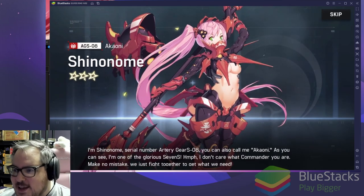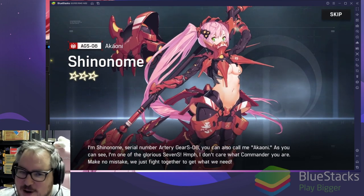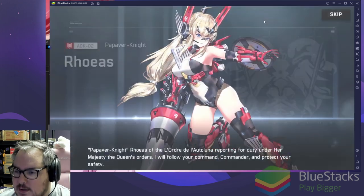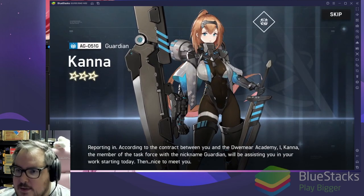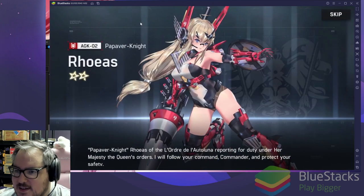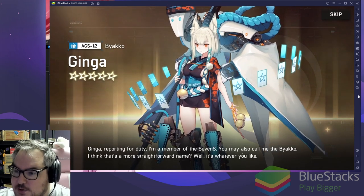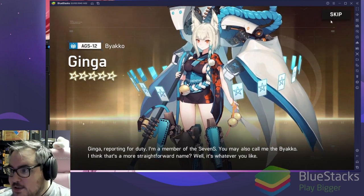Look at that design — she looks awesome as our four-star! We also have Gray, Royce, and Margot who we already have. Kana — she's an axe cat, I love this! Indictus, and Royce is a Papaver Knight. No boys so far. Jinja — she looks insane! 'Jinja reporting for duty, I'm a member of the Sevens, you may also call me the Biako.' She's super cool!